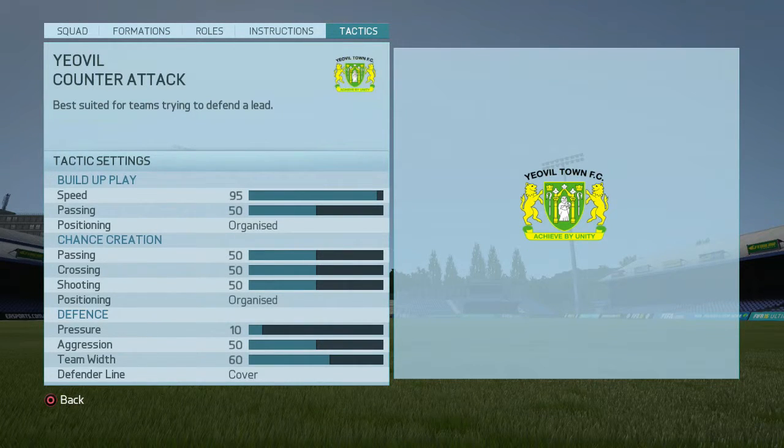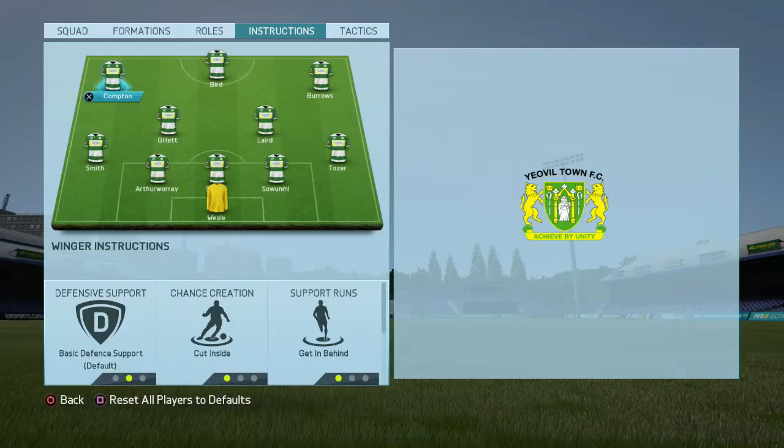The one thing I would change is that in chance creation, I would probably change the positioning to freeform so that if there's space and a guy needs to run out of position to get into it and create a chance, that's fine. Leaving it as organized means you're always going to have one guy in the middle, one on the left, one on the right, and then your two center midfielders will fill in where the gaps are. And for defense, it's all about sitting back and inviting pressure so that there's gaps to hit when you do win the ball back.